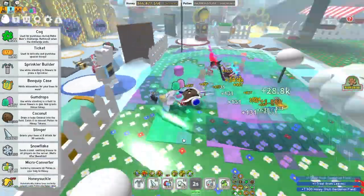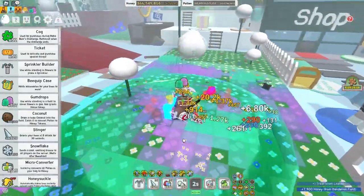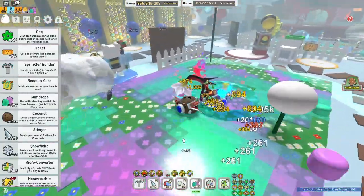Every 30th goo token will spawn a Gummy Bear Morph that will give you lots of abilities.